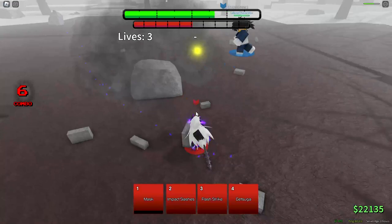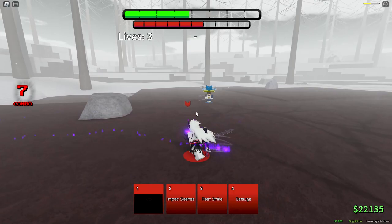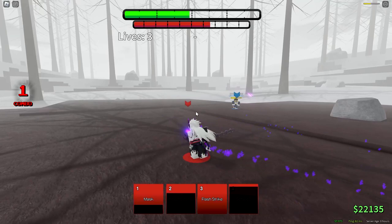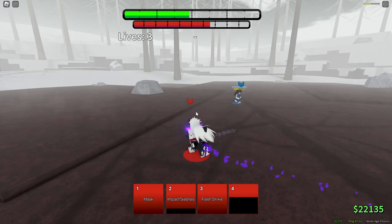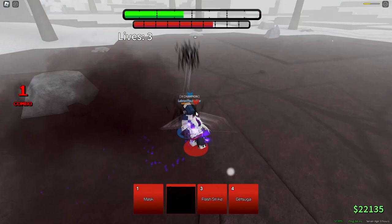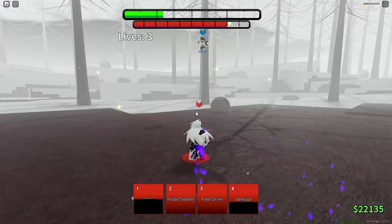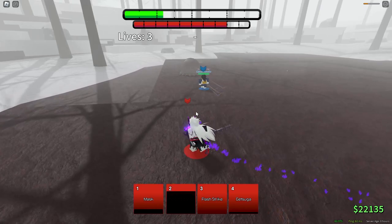I lost my mask again. They really gotta give us a mask meter — it would be such a quality of life change for this character. Just have it below the awakening bar, because it's so hard to tell when you drop your mask mid-combat. You're not gonna have time to turn your camera around to see if you have your mask on. It's actually so annoying. That's genuinely such a good quality of life change.